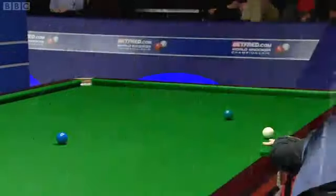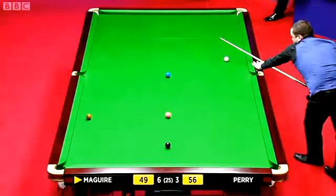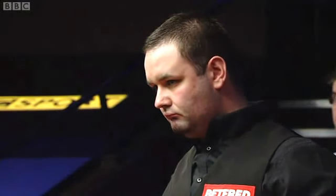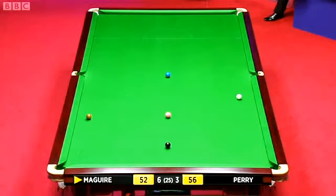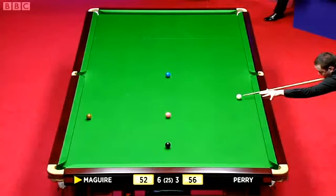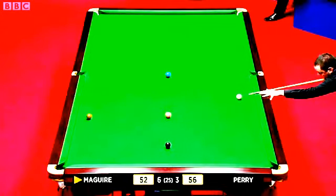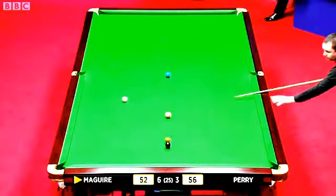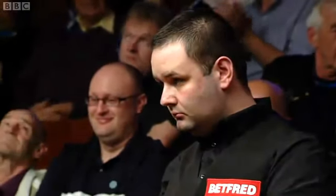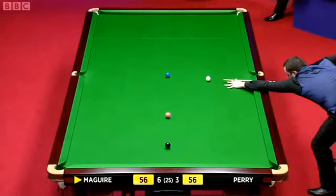He tried to move the brown and fluked the yellow. Even though it's first to 13, this is quite a key frame that we're watching here — will it be four frames or will it be two, the difference? Not really much you can do with this but try and chip the brown behind the black and leave the white somewhere near the blue, between blue and pink. Just a simple shot if you want to play that. He's gone for a double! Oh, that's obscene. Absolutely obscene. That's a couple of doubles he's pulled off, but Joe must be sitting in amazement — the last thing Joe thought Stephen Maguire would try there was a double from that position.